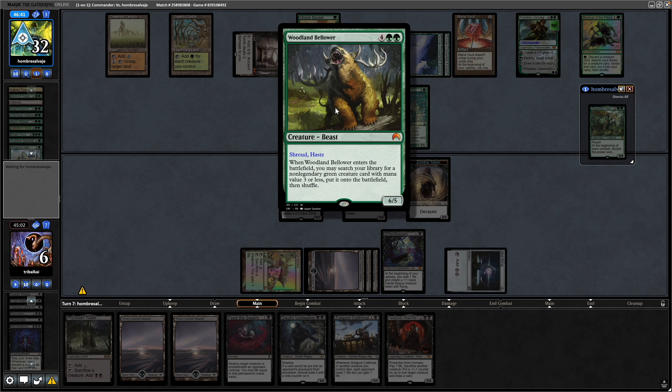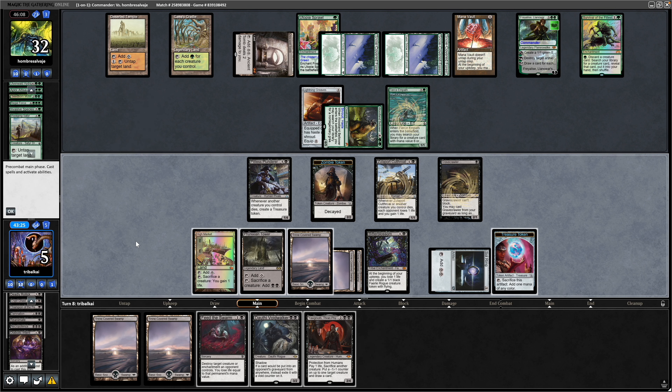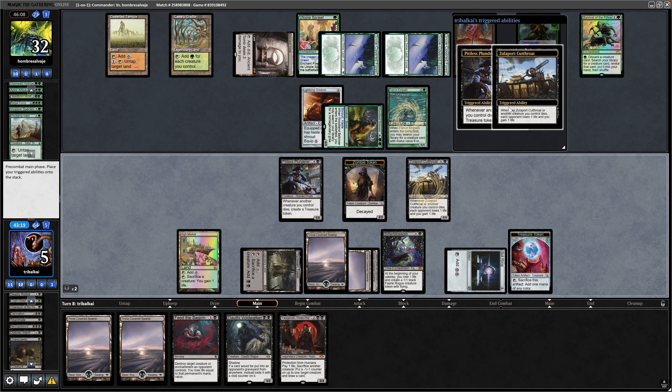We draw into a Diabolic Intent — is there anything we can do with that? We could set up the Gravecrawler combo! We need the Zombie in play so we sacrifice the Fairy to Diabolic Intent. We need the Zombie and the Pitiless Plunderer in play — a Treasure Token is immediately made thanks to the token dying. Go for the Gravecrawler because we do have a Zombie in play. Play a Zulaport Cutthroat so that we've actually got a win condition on. Then we want Gravecrawler in play and the additional mana from the Phyrexian Tower. Sacrifice the Gravecrawler — we can obviously play that from the bin — making a Treasure and draining our opponent with the Zulaport Cutthroat, which we're looking to do infinitely.